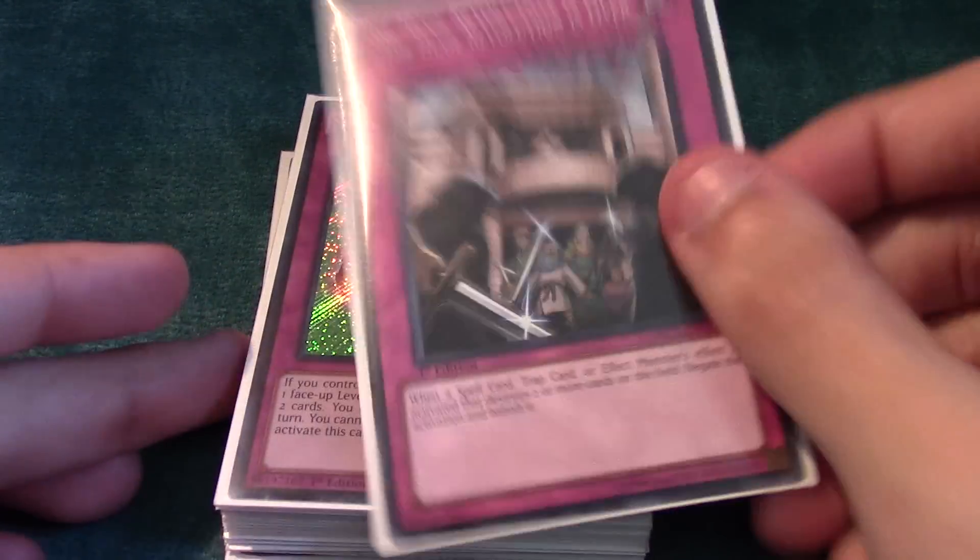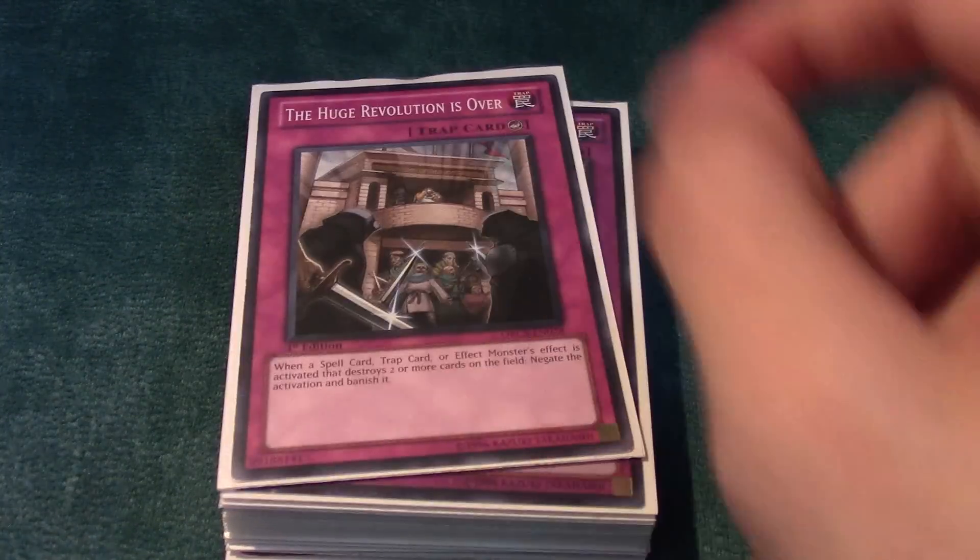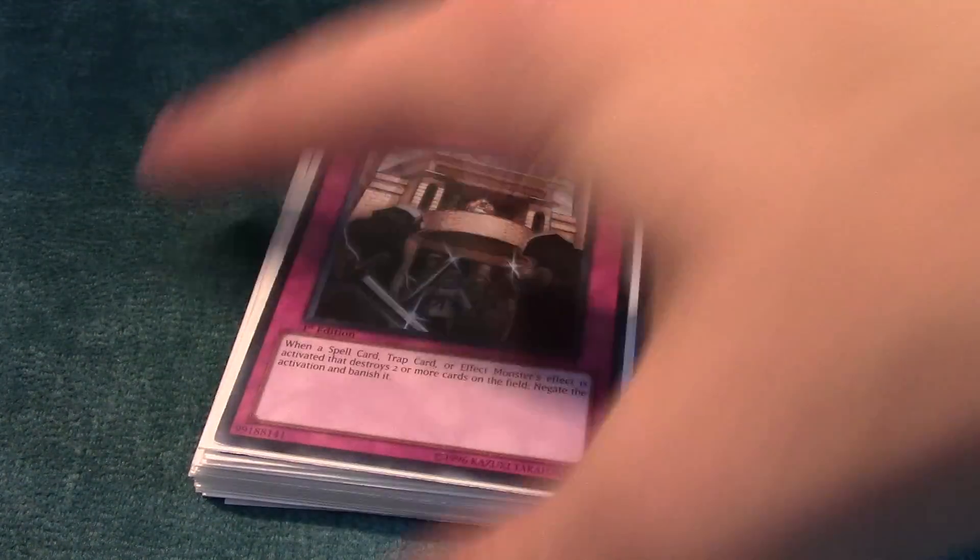The last card, the 48th card, is Huge Revolution is Over. This is really just for Twin Twister and stuff. You can try Magic Drain and other cards if you want, but I just threw this in there.